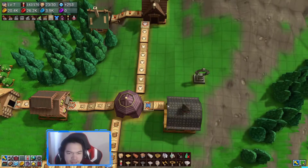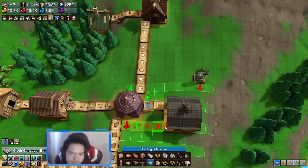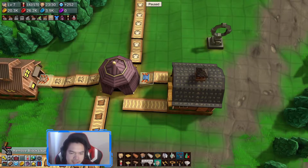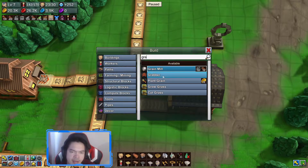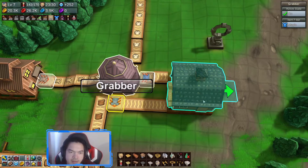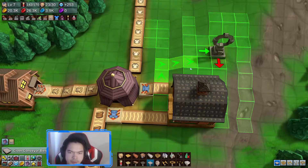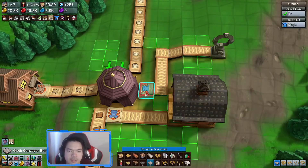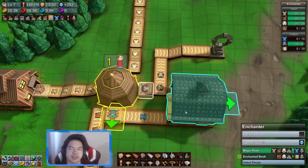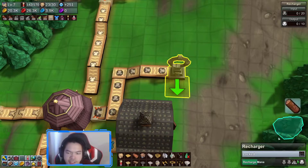It looks like the conveyor belt isn't actually doing anything, and the reason is that the depleted mana is full. We need to take that out to continue. We're going to set up a grabber here to grab the magic robe, and another grabber to grab the depleted mana. In turn we're gonna make more magic robes.